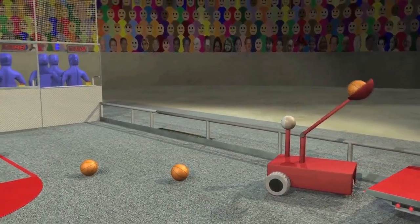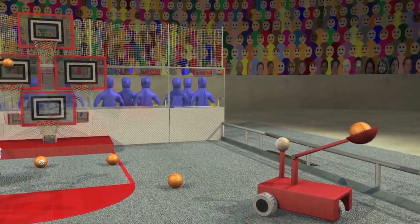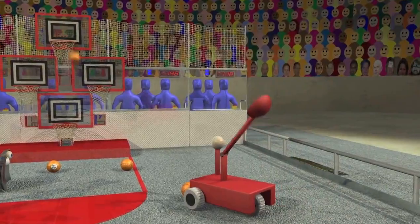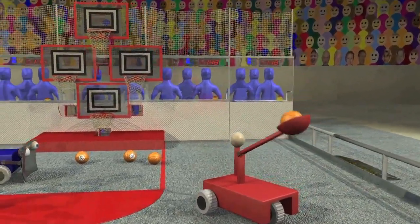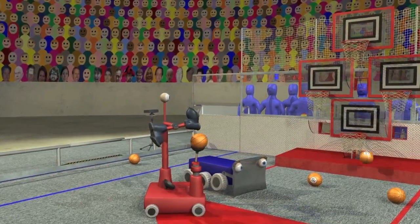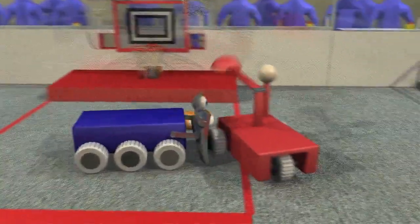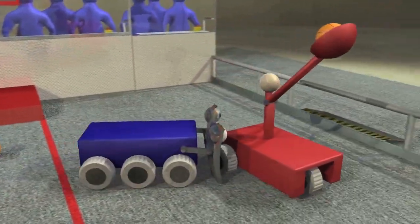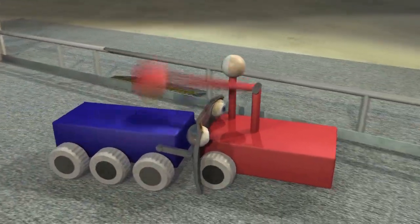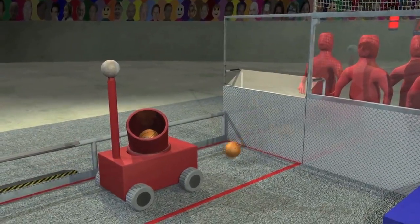As the tele-operated period starts, teams command their robots to score as quickly as they can. Balls can be scored from anywhere on the court. The top of the key is a safe zone — robots shooting from here are protected from interference by their opponents. But robots not touching this safe zone have to deal with defending opponent robots. As balls are scored, they are returned by players at the corners of the court.